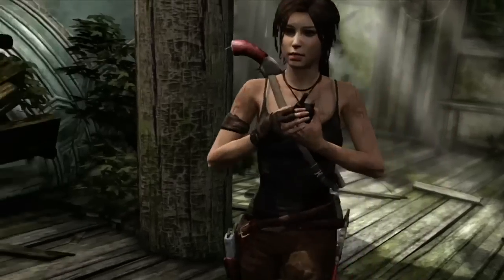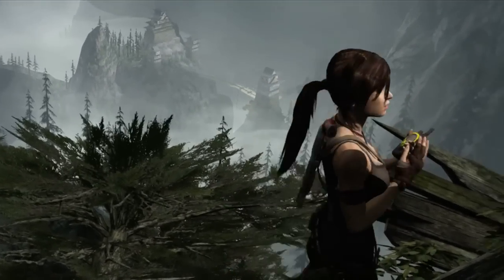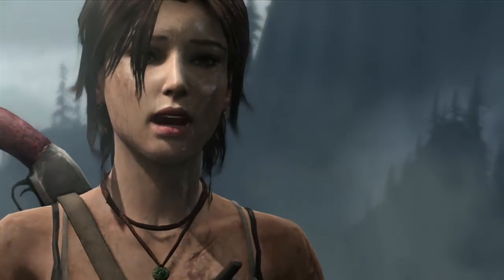Sam asks: 'What do they want with me, Lara? A fire ritual? This is so messed up.' Lara responds: 'Listen, I'm coming to get you. I'm going to get you out of there.' Sam pleads: 'Please help me, Lara.' Lara promises: 'I promise, I promise Sam.'